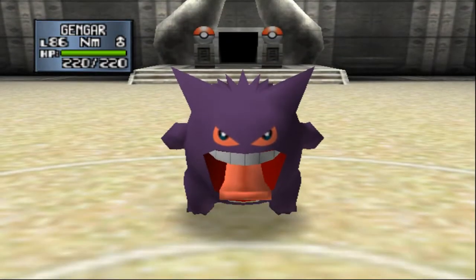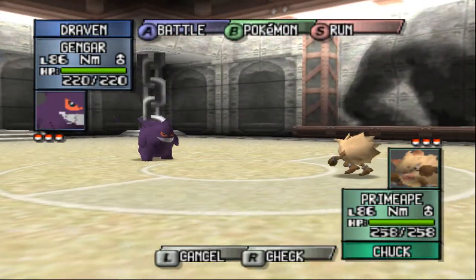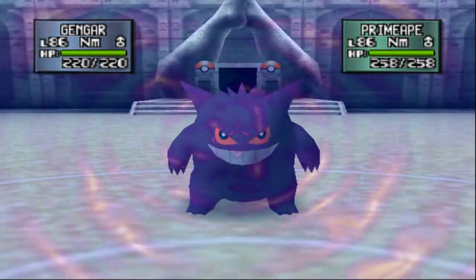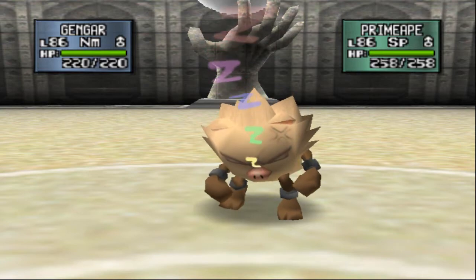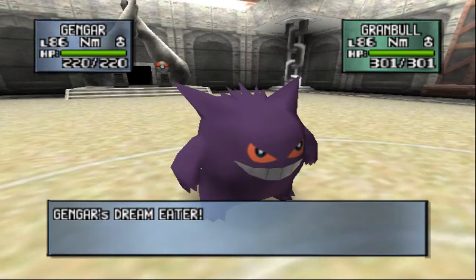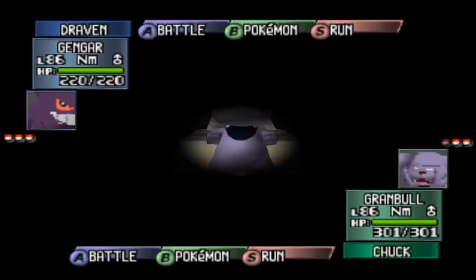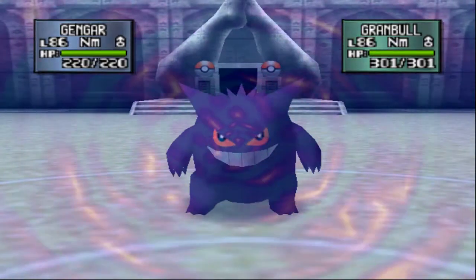The problem with Gengar is that it only knows Dream Eater, so it's based off of Hypnosis and Dream Eater. And as you can see, we're going up against a Primeape. Psychic-type Pokemon will not be affected against any kind of physical moves here. So we're going to go straight for a Hypnosis - hopefully this will actually put it to sleep right now. And it does! That opens us up to a Dream Eater attack. And luckily this guy is falling asleep, so let's go right ahead and go for a Dream Eater.